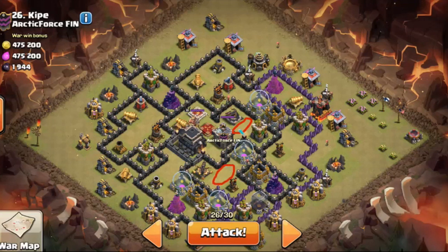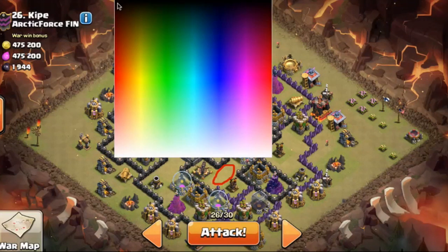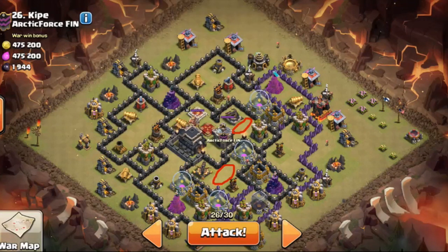Those areas really don't call for it - the pathing on these two spots is the most obvious. When I was first looking at this base I thought about doing a queen walk, coming from this angle and breaking in here. But I didn't really see the benefit - it wasn't negating any double giant bomb spots. So I decided against it and just went with the standard shattered approach with witches.